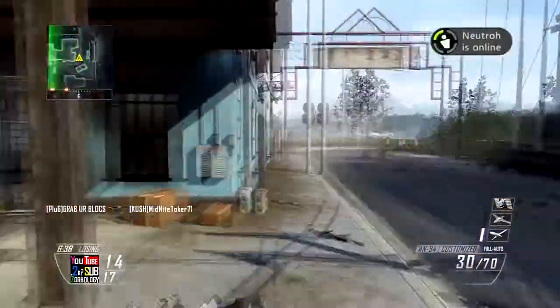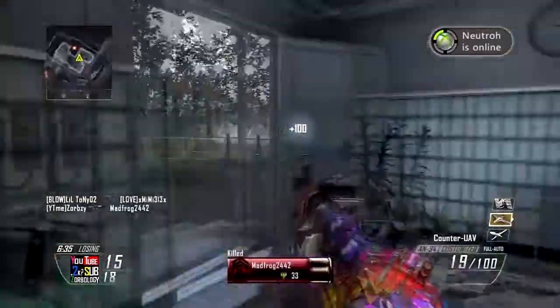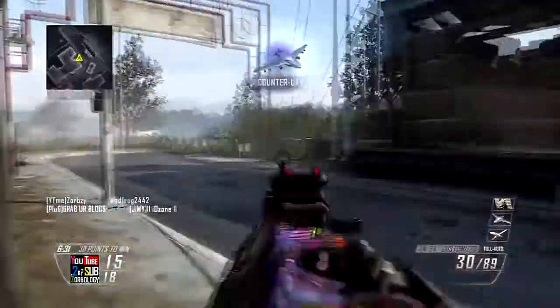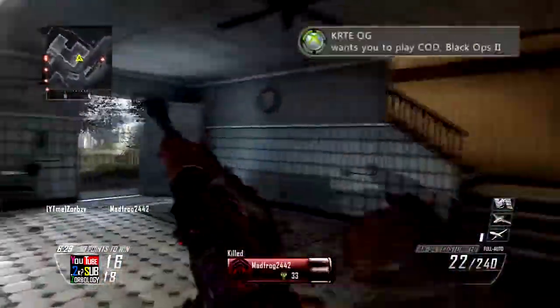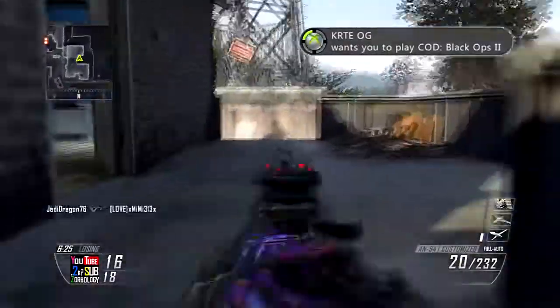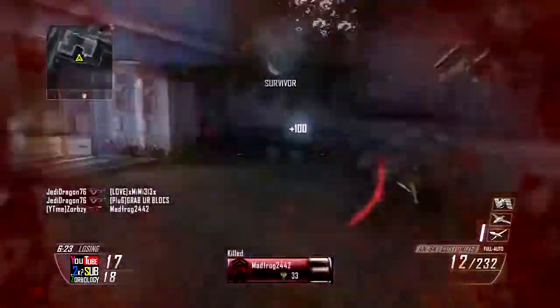They'll also spawn in the back of that street. What you have to do to make them spawn there is you cannot be looking at that spawn. You have to be either in Grandma's Building or kind of in front by the tank. If you're not looking at it, they will spawn there, and you can just turn around and check it every once in a while. They also spawn right there where I just killed that guy.